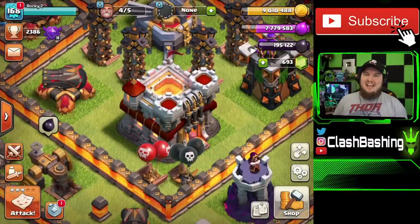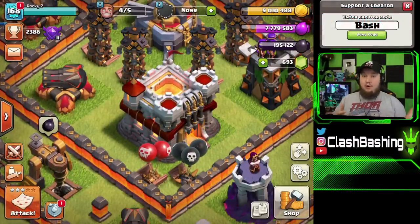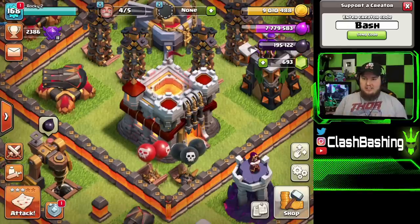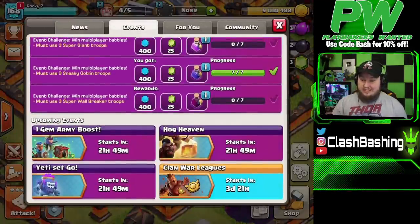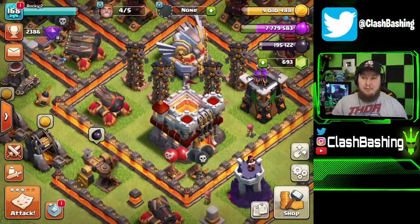What's going on, Clash Bashers? Rocky here. Today we're back on the free-to-play Town Hall 11 account. If you guys remember yesterday we were on this account showing off my favorite Town Hall 11 war strategy. However today we get to spend some loot, and I noticed that Clan War Leagues start really soon — in less than four days — and I wanted to get some hero upgrades going.